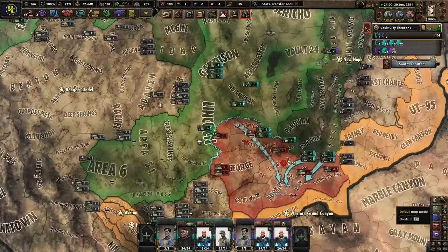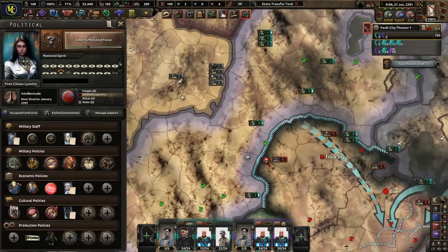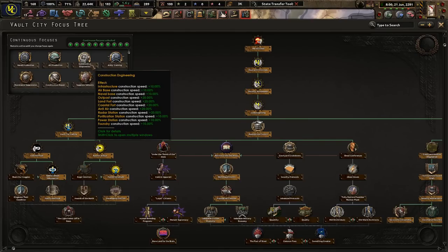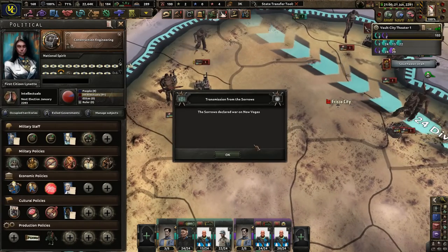I'm not doing a focus right now because I want to build up my stuff. Actually it might be okay to take a focus right now. Construction engineering — land fort construction speed bonus — which is good. Let's get that. I want to build stuff quickly so I can go to war more quickly.